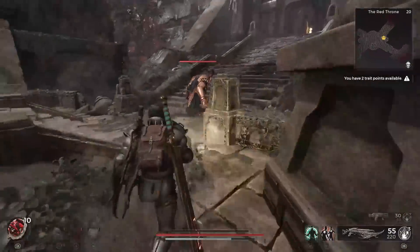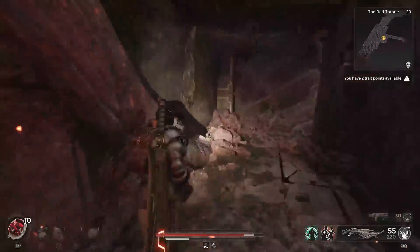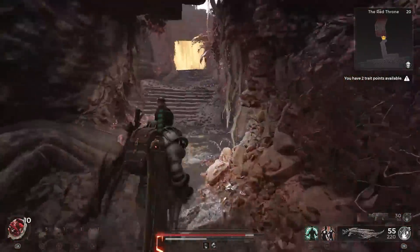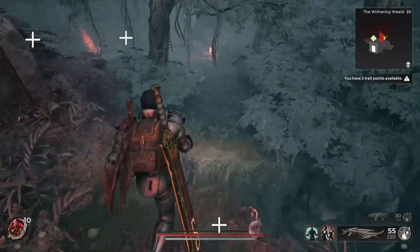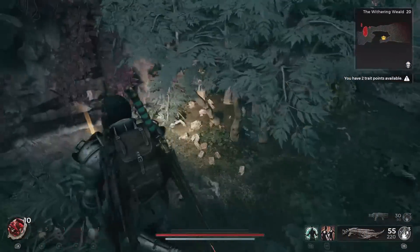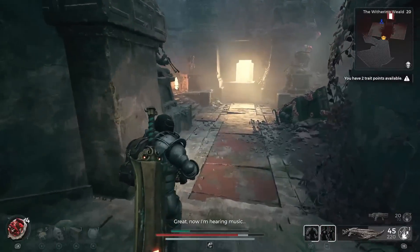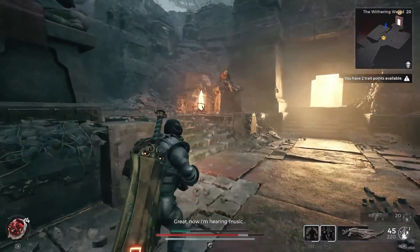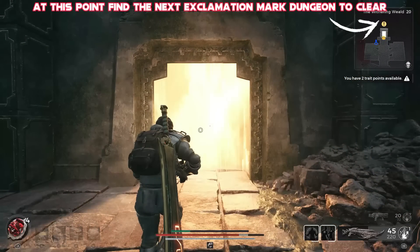From there, I tended to make sure I completely skipped forward. I didn't worry about going to see the Queen, just to save a little bit of time, and then just headed in the direction of the exclamation mark, making my way for any instances. After that, you're going to need to travel around a bit more, taking out the enemies, and making sure you find the next exclamation mark.